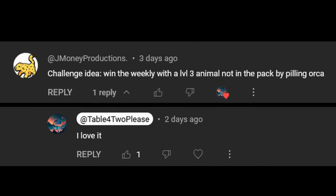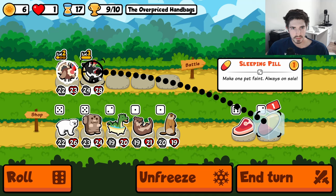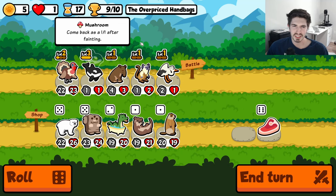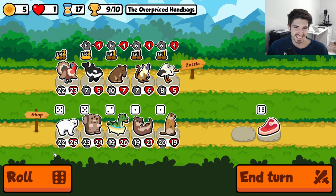I received a comment suggesting some orca pill shenanigans, and I thought that was a fantastic idea. We're gonna be aiming for any solid faint synergies we can get from the orca, because it can come from any pack. And if we can get them to level 3, that's even better.